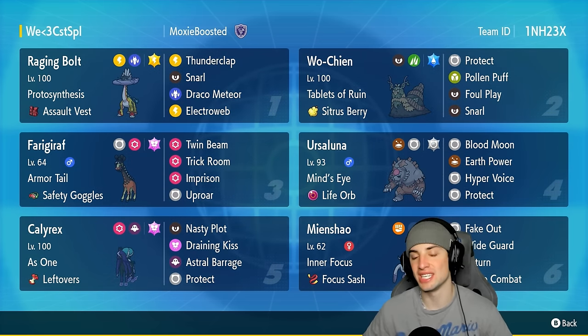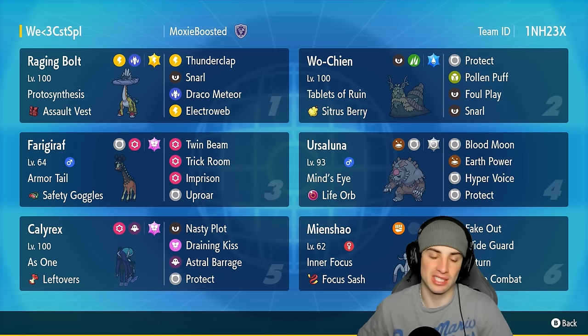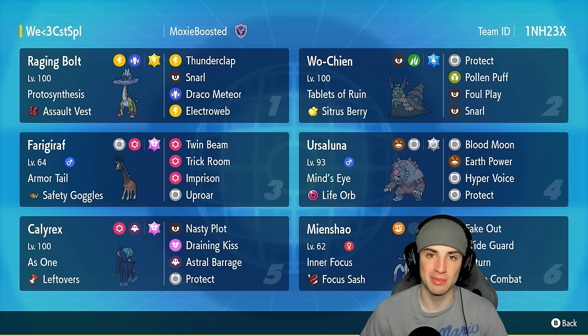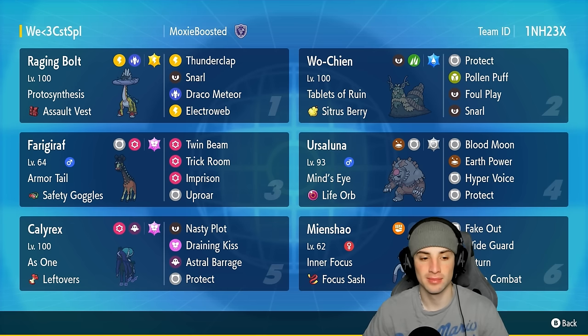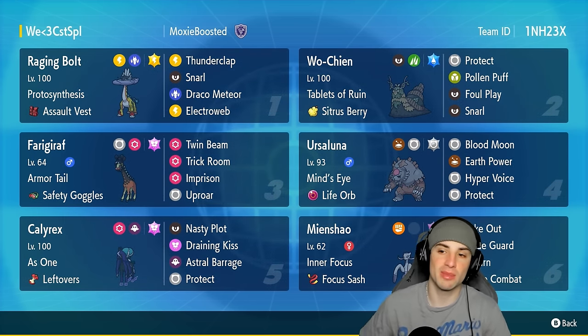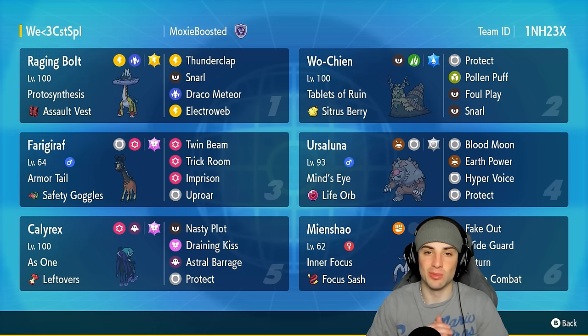Calyrex is our main restricted Pokemon. In the bottom left hand corner, Calyrex has As One as its ability, rocking the Leftovers as item with Nasty Plot to set up that plus two Special Attack. Then we got Draining Kiss with the Fairy tera type, obviously Astral Barrage, and last but not least Protect. Calyrex is top tier in Regulation G.